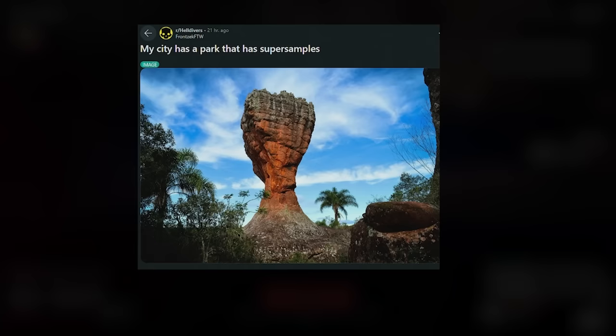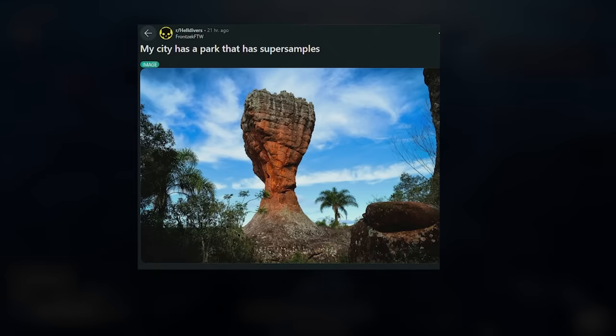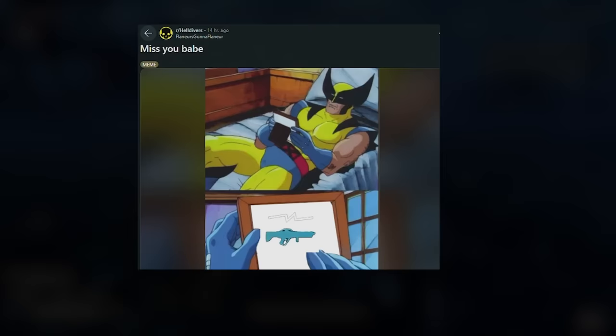This guy actually has a park near him and it looks like a super sample tree. All jokes aside, this does look exactly like the super sample rock in Helldivers, so check the bottom — you might find yourself some of those pink samples.